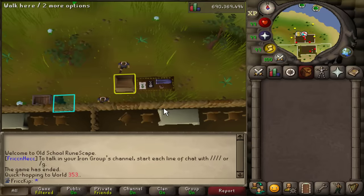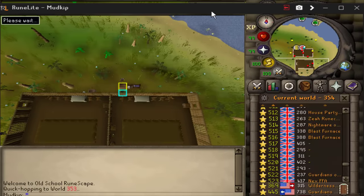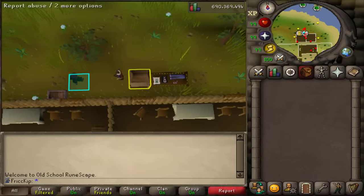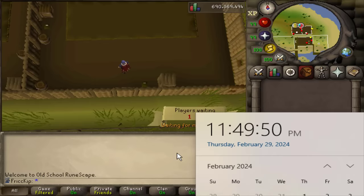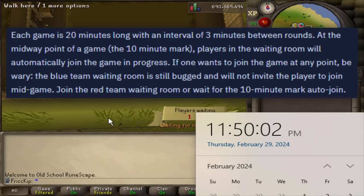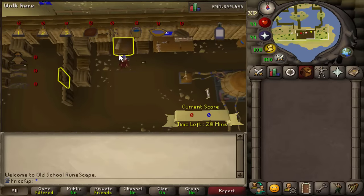There are two ways I discovered to save time. The first is after each game, hop worlds on both accounts. If a game just ended there's a three-minute cooldown on that world before a new game can start, but after you hop worlds games will start in 30 seconds. You save between two to two and a half minutes per game — for every 10 games you start this way, you get an extra one for free. The other way: you can join a game halfway through and still get the full reward. That means you could cut the time in half to complete the collection log, but you'd need two alts playing on another world and would have to time it right.